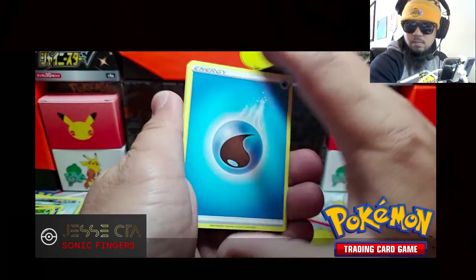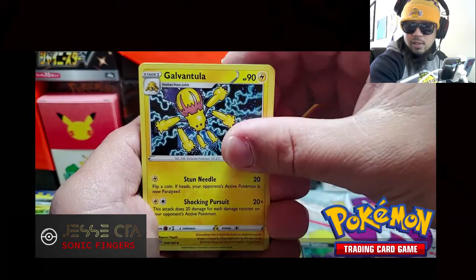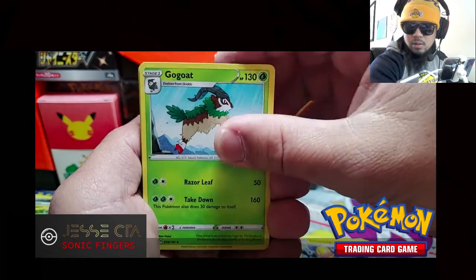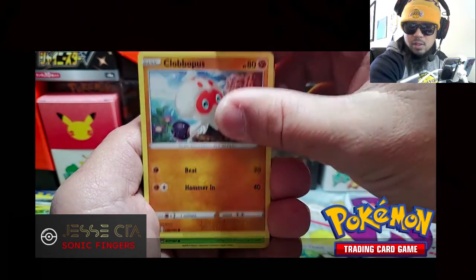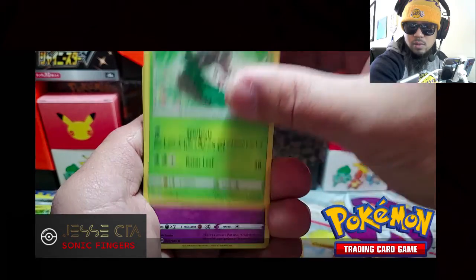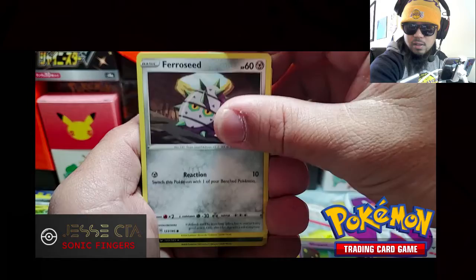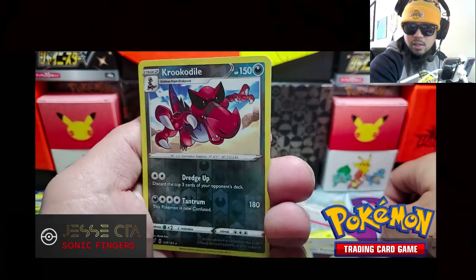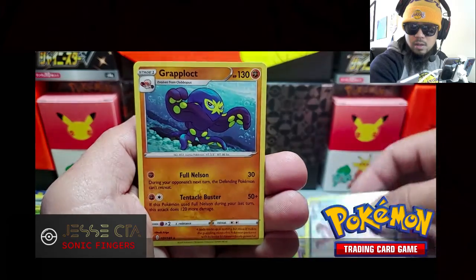Code card. Pack nine: Water, Sableye, Galvantula, Go-Goat, Chatot, Clovapus, Skiddo, Shopit, Ferrisseed. Croconaw is our reverse holo and our rare — Craploat.